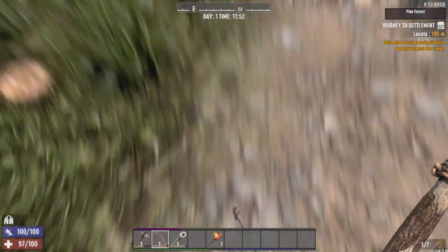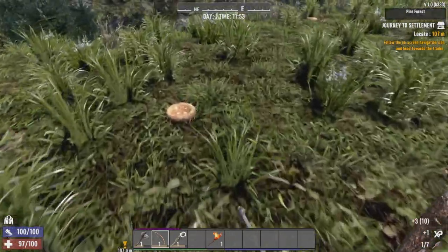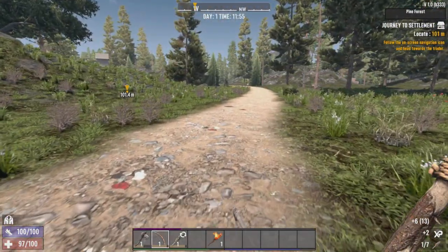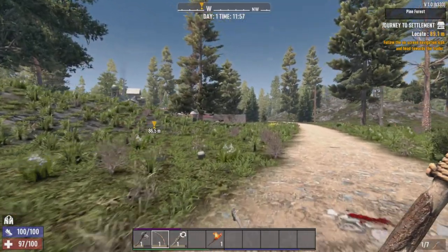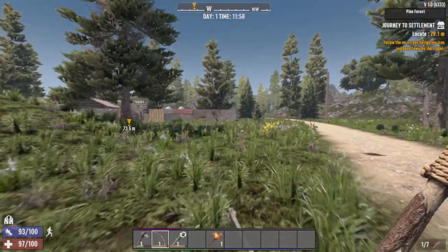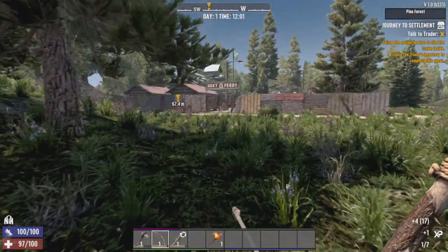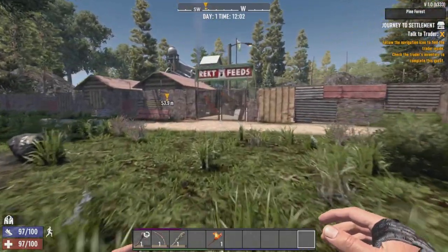Yeah, we're coming up to our first trader here. Make sure I collect more birds' nests just for extra resources and everything like that. It looks like... who is this? Looks like Trader Wrecked. Always loot those birds' nests. It is — we have Trader Wrecked, folks! Let's come on and say hello.